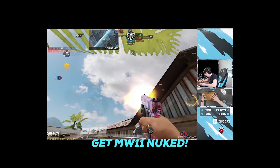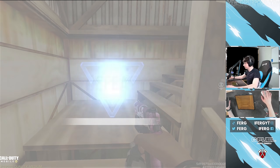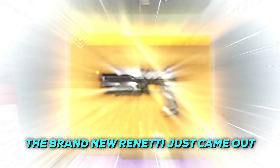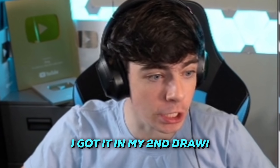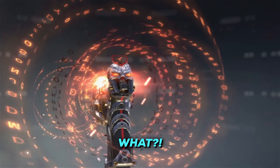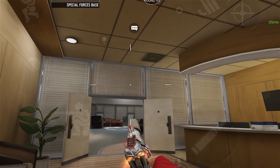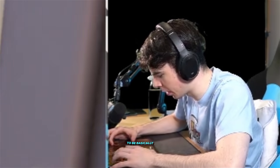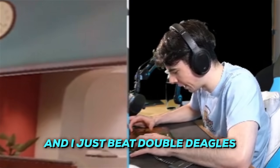MW11 nuke complete! So it's five hours total on the clock, but the brand new Rennetti just came out and I've never used it — so let's get it. I got it in my second draw! The iron sight is insane. I built this out to be basically a submachine gun, and I just beat double Deagles. It's got this crazy attachment called Combo — I just one-bursted him across the map.